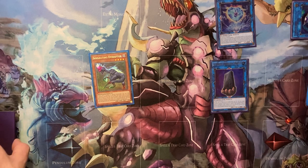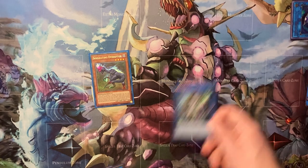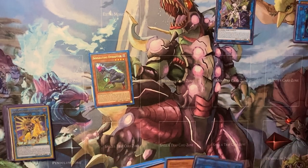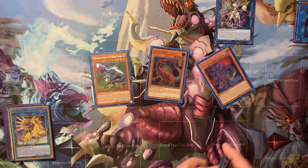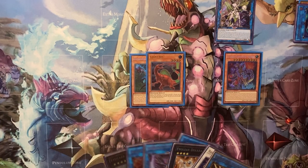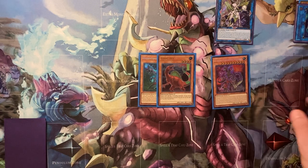When you're going second and you get to this point, these two can just become an Access Code for 4300 attack with a few pops. Then when you Pill, Rex comes back and you can make a Rank 4 — Laggia or Dolka — based on your opponent's board to help you in the game.